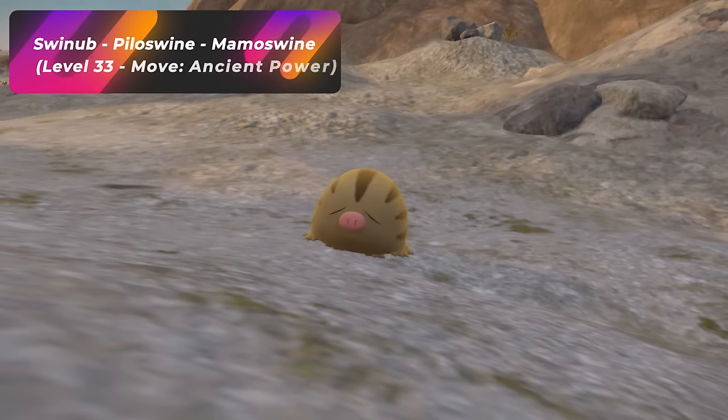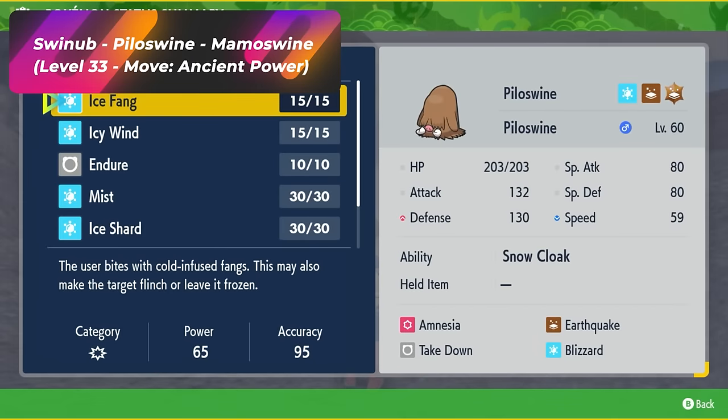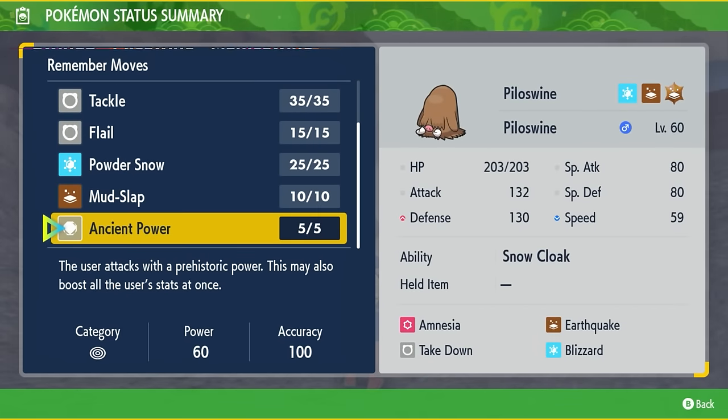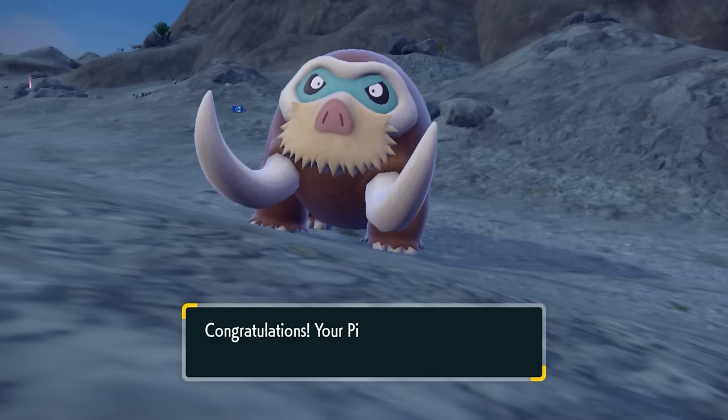Swinub evolves at level 33 into Piloswine, and in order to evolve Piloswine further, you need to make sure it has the move Ancient Power equipped. If it's too low level, level it up a bit until it knows this move. Once it knows Ancient Power, just one more level and it'll evolve into the amazing Mamoswine.